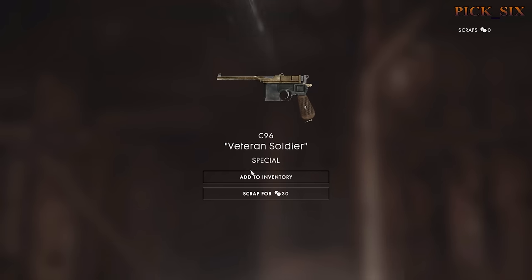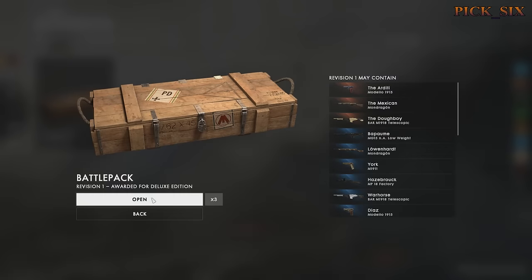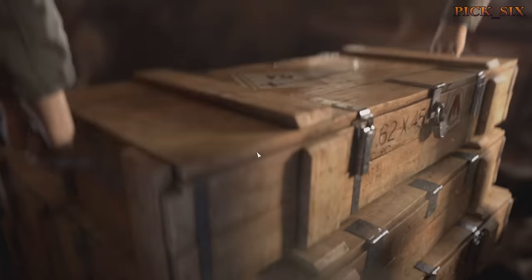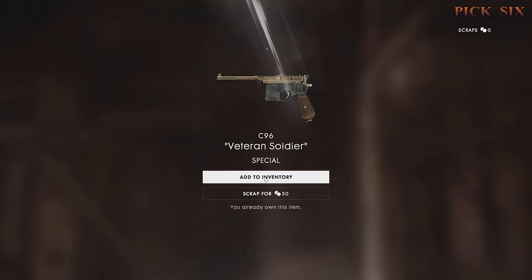Of the weapon skins, there are three different types. Special is the common one and they're more grey. Distinguished, which are more uncommon, and they're sort of bluish looking in nature. And legendary, which are quite rare, and they're golden in appearance.